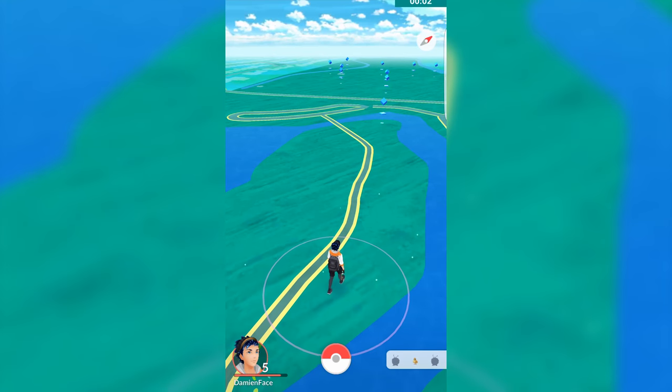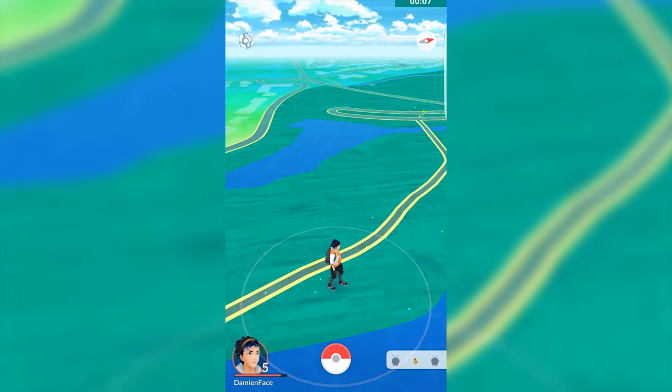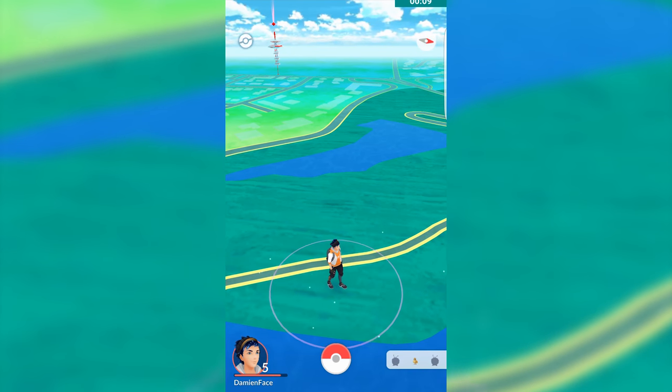One of the things you may notice as you're walking around are these green leaf particles that spurt up on the map around you. These indicate points where Pokemon can commonly spawn, so if you see a particle effect like that nearby, go ahead and walk to it because you just might get lucky.